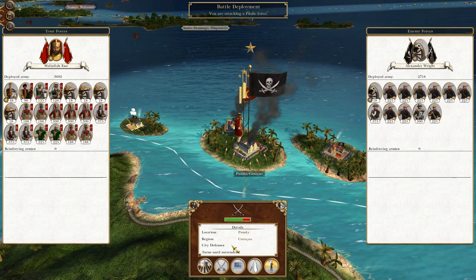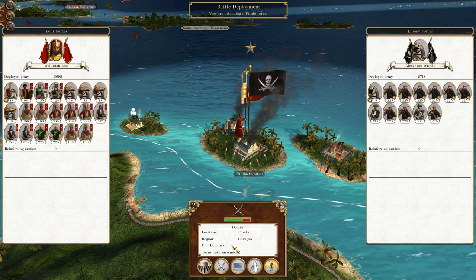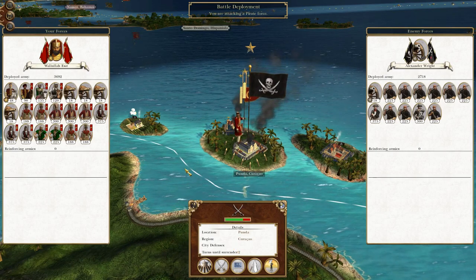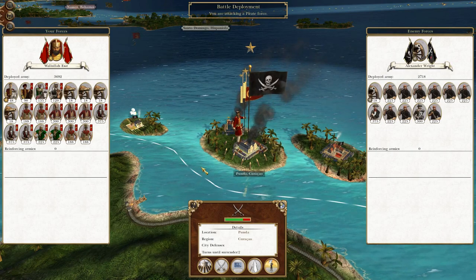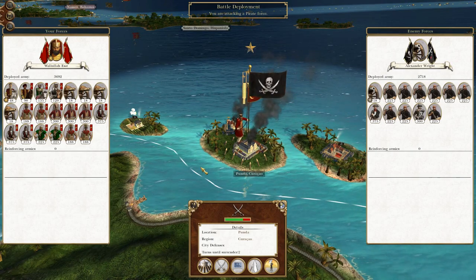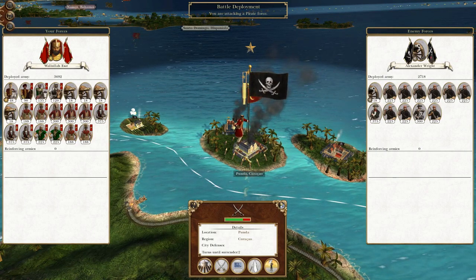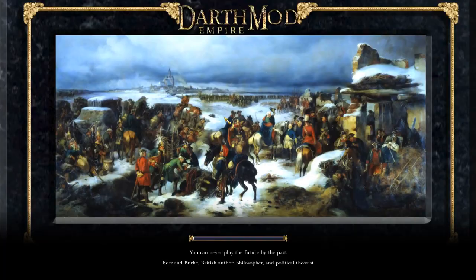What's up guys? This is TheRofeman and I am back to bring you to the next episode of my Empire Let's Play as the Ottoman Empire. To round off where we left off, we captured the island of Malta and now we're taking a bit of a break from Europe. We are fighting to expand our territories in the Americas and going for the fairly easy targets of the pirate nations. We are laying siege to the city of Punda Curaçao. So without further ado, let's crack on.